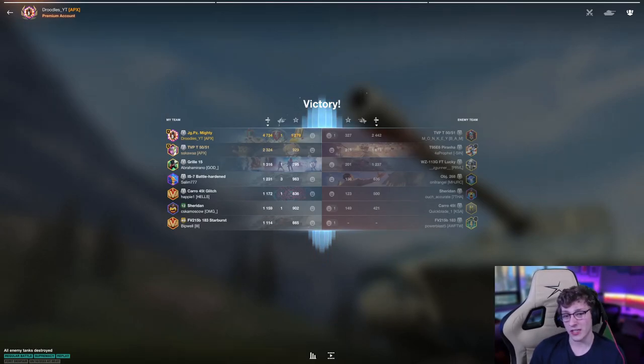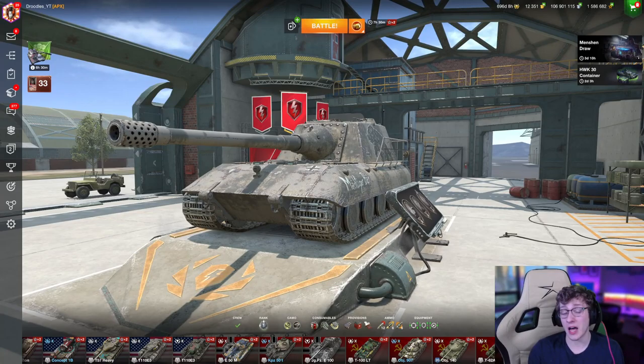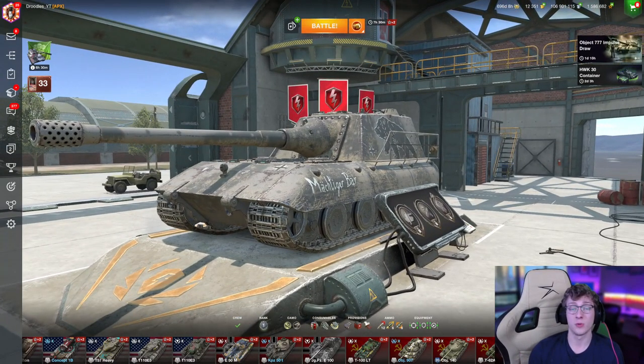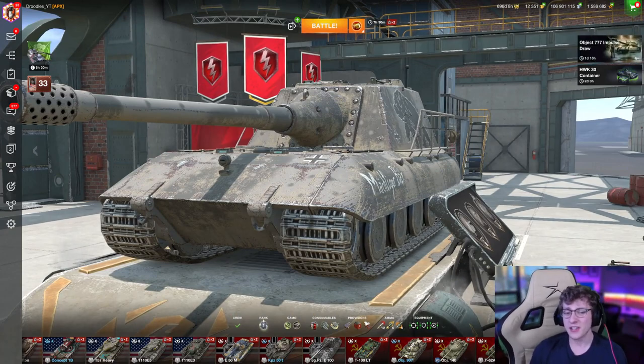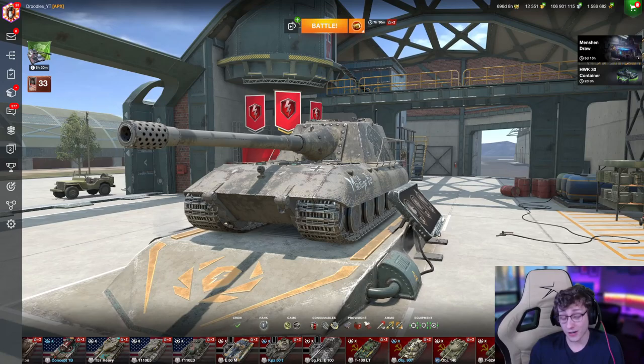The Jag absolutely steamrolls the enemy as long as you know how to angle it. Angling is definitely one of the major skills you need when driving a Jag — the better you angle, the more bounces you'll get. The lower plate and entire hull share the same armor as an E-100, so if angled properly the lower plate won't be penetrable with standard ammo. The superstructure is base around 340mm with enhanced armor, and using a little gun depression plus proper angling pushes that to around 360mm — meaning even an IS-4 running Kali will struggle to penetrate a hull-down Jag. Add the insane DPS and the HE that can slap a side-scraping heavy for 400-500 damage, and this can easily be one of the best Tier 10s out there.